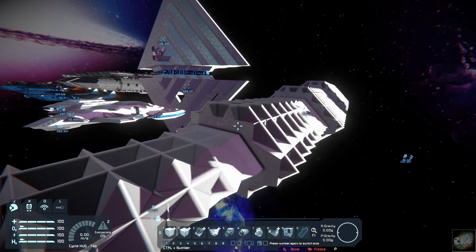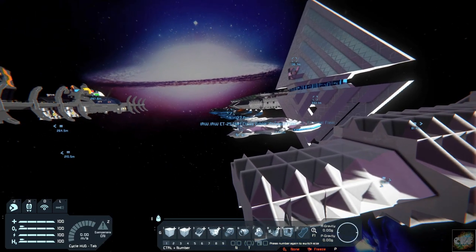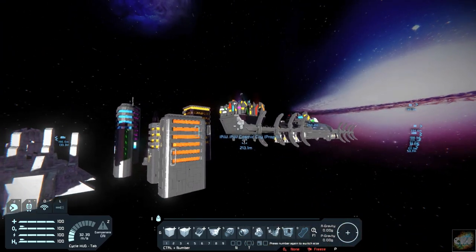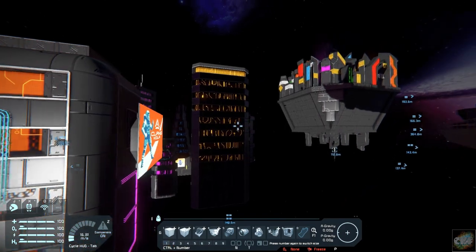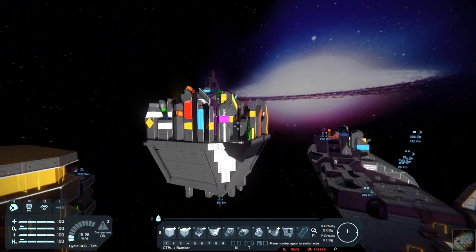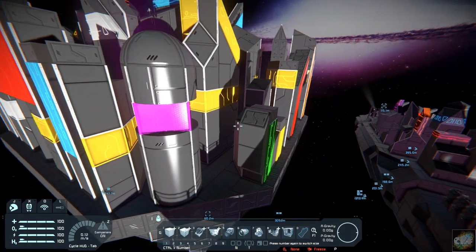Then you can pretty much do anything you want with it. Again, this is IRW Boneyard 2 by Incanitas. I think you'll find it pretty interesting — it's got a lot of great stuff. These look like buildings that he's created, to build out a bit of a world.